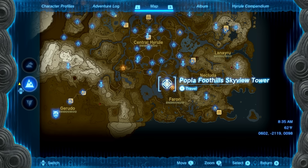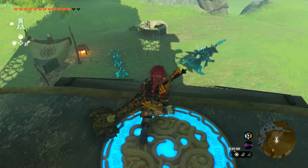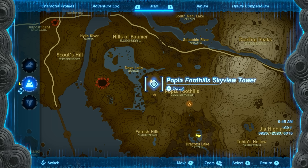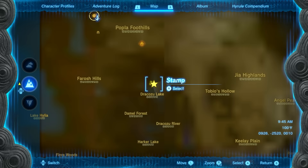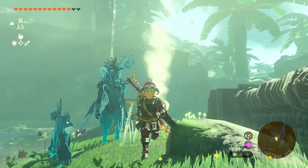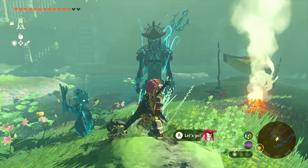Head over to the Popla Foothill Skyview Tower, located on the southern side of the map. Once you get here, work your way down the stairs and speak with Calip next to the fire. After speaking with him, head southeast of the Popla Foothill Skyview Tower to the next location. You can take the tower and fly down, using the campfire smoke as a signal to land right on target.